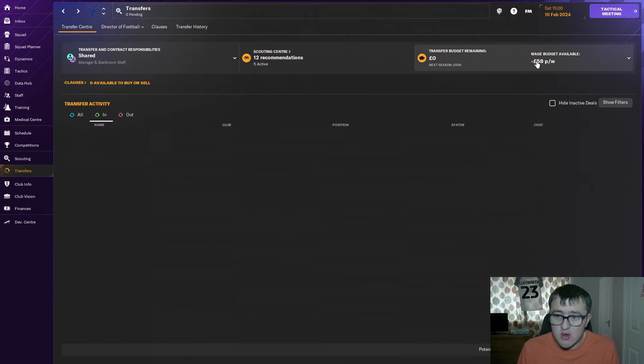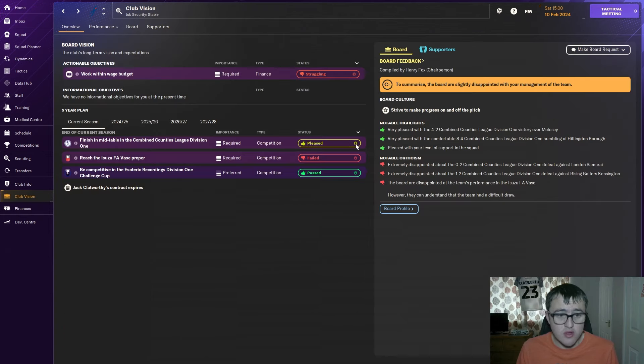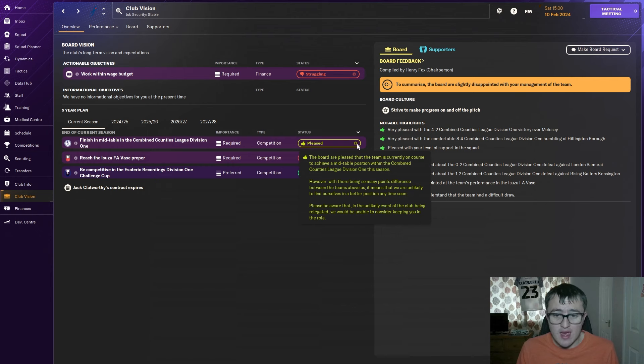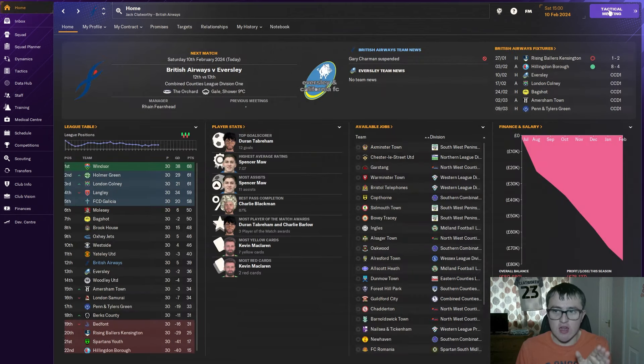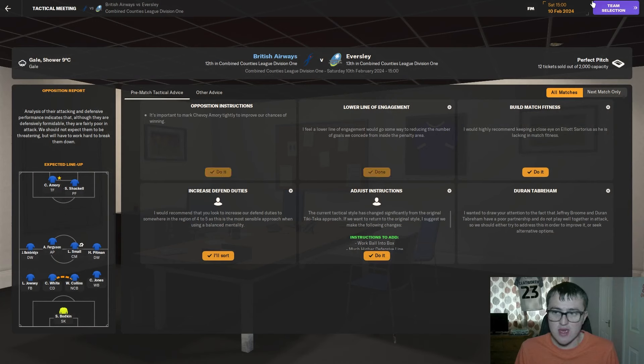We're not going to sign any more players because we are over our wage budget by just 58 pounds. The league table has us down in 12th, which is where the board wants us to finish. Reading the board objective: if we avoid relegation they'll keep me, and if we get relegated they'll sack me — so as long as we stay in the league we should be fine. Hopefully it doesn't come to that. Let's get cracking with our first league game against Eversea.